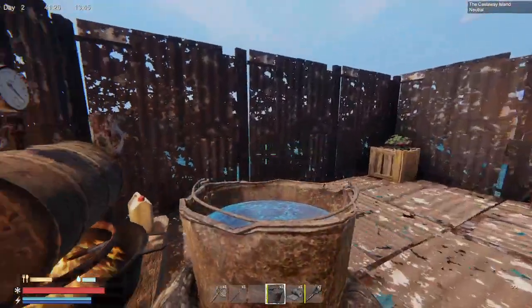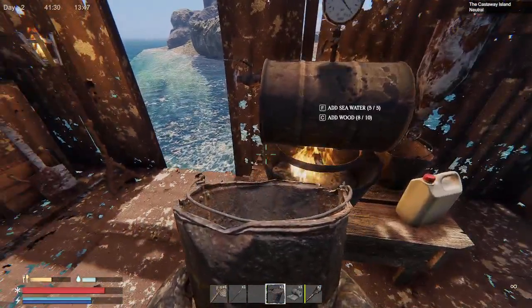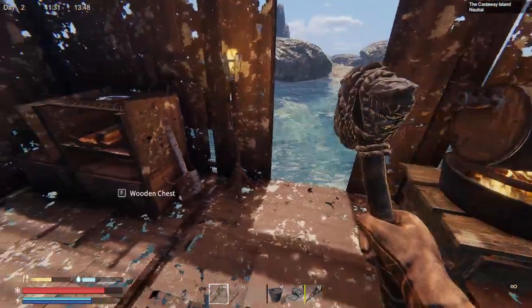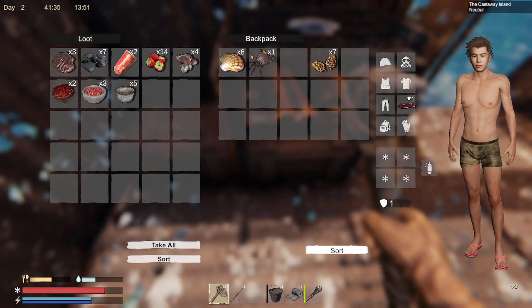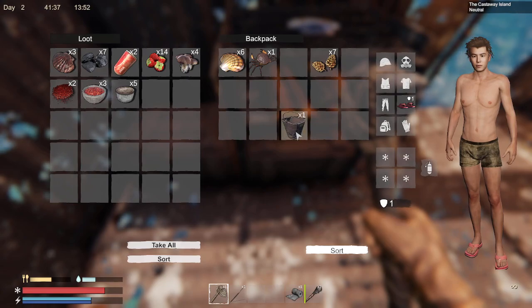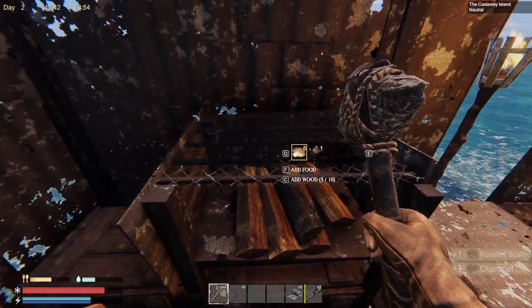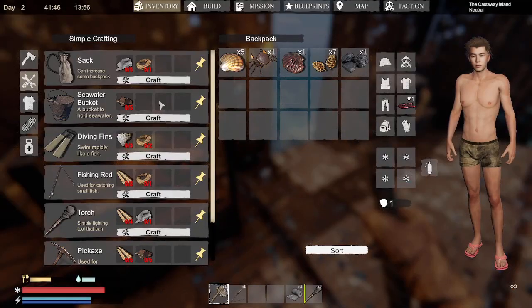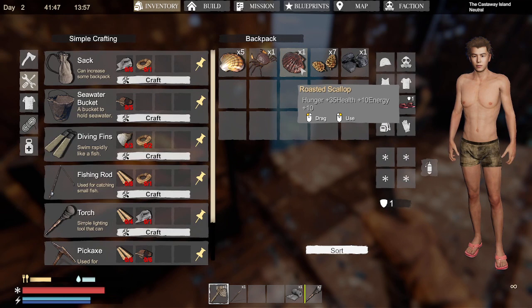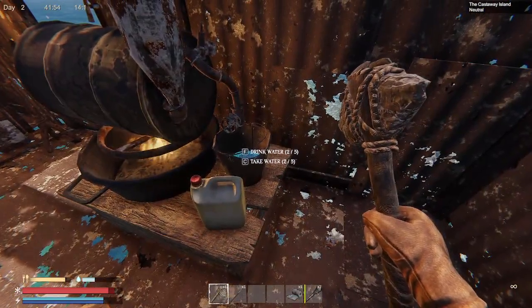We can make glass jars to fill it with water. You can see it slowly fills up over there. We can drink eventually. These do take scrap to make these rusty old things. We'll keep cooking those clams because those clams aren't bad — they give us 35 health back, which is good. Now we can drink some tasty water here.